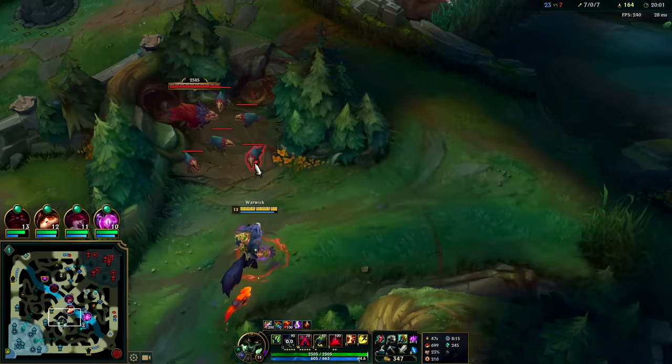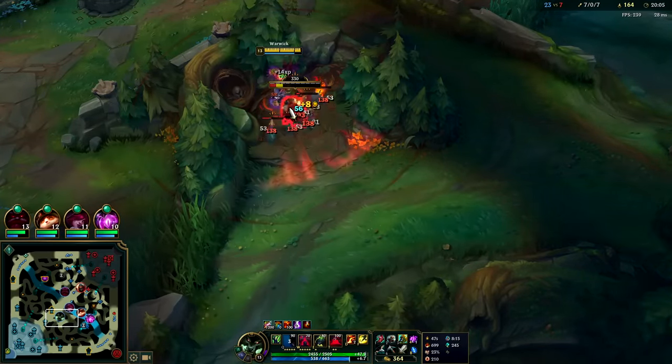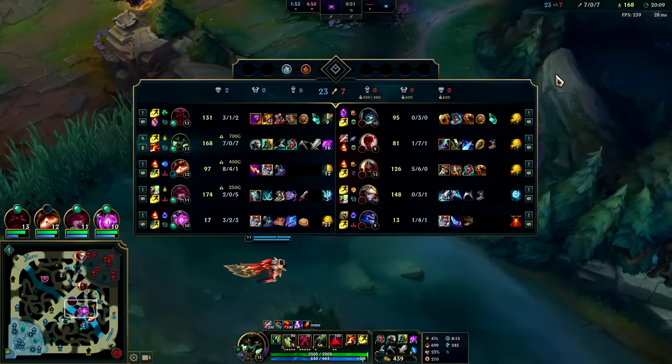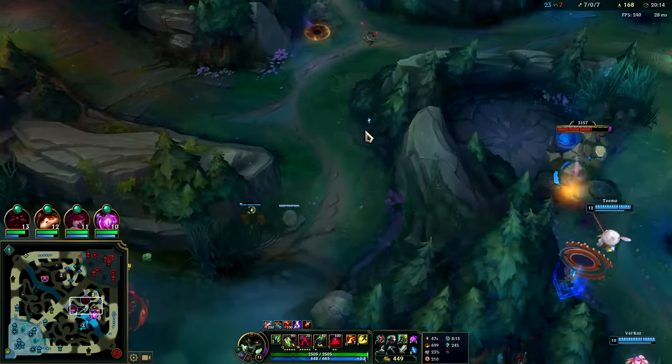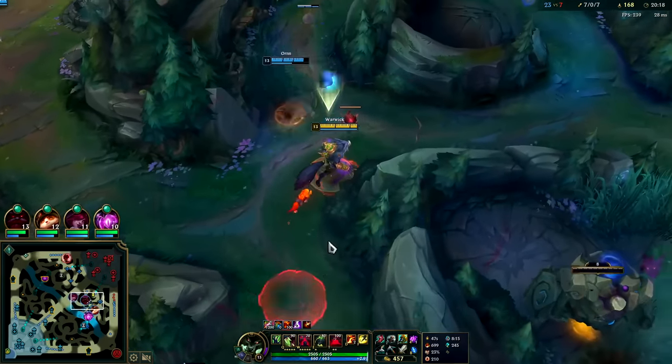That's basically all we need right now. Like I said, if you're really far behind or if they just have way too much of a frontline, you should just go Plated or Mercs, because you're not going to survive long enough to use your E twice in that situation. Against their team I can survive 10 seconds.